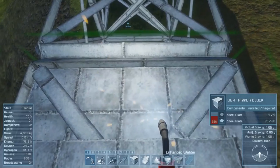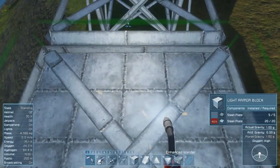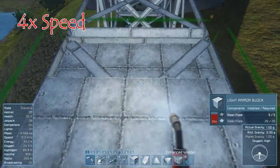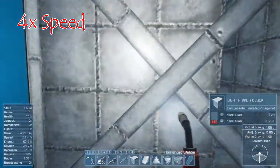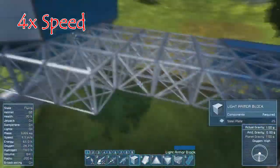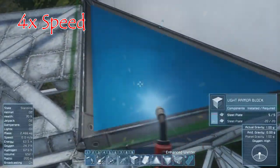I'm going to go ahead and build this pad. It's just going to be a big rectangle, so I'll fast forward through all of this. A landing and construction platform is only one of the things I want to add to this base. As we move along, I'll want to increase our ore refining potential. I want to put a few more refineries.